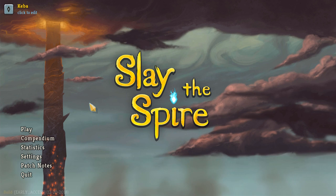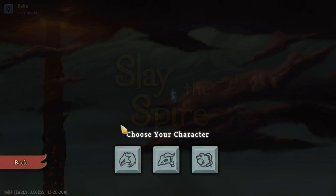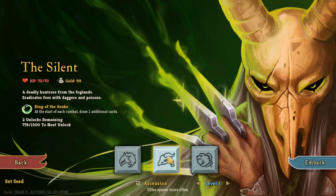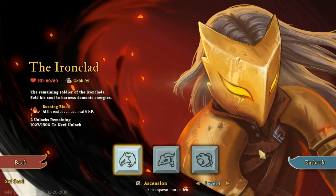You're going to be able to build a deck and run through some floors, and the cards you have available to you are going to be determined based on the class that you choose. We're going to be doing the Ironclad today. There are three classes — the Ironclad, the Silent, and the Defect. We're going to go ahead and pick the Ironclad.